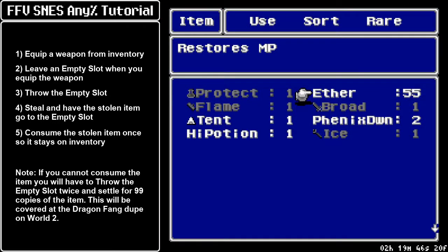We cannot use the Ethers in battle past certain item counts — the game gets confused — but we can sell this at a store with a proper quantity of 255. That's a complete item dupe performed, and we're going to take full advantage of this glitch slot to acquire better armor, better equipment, and throw items for Ninjas.